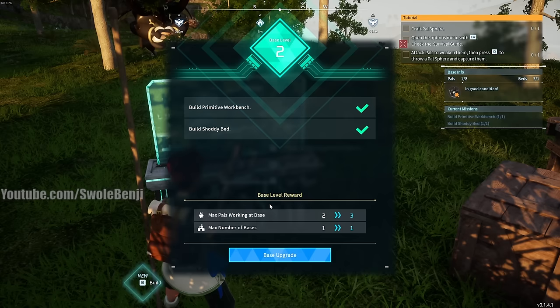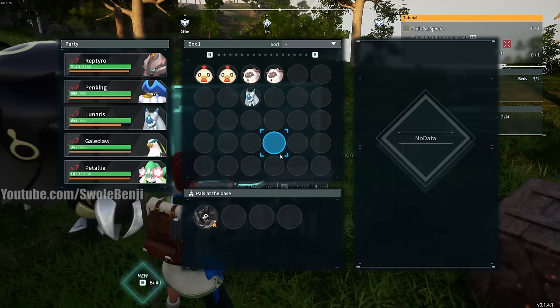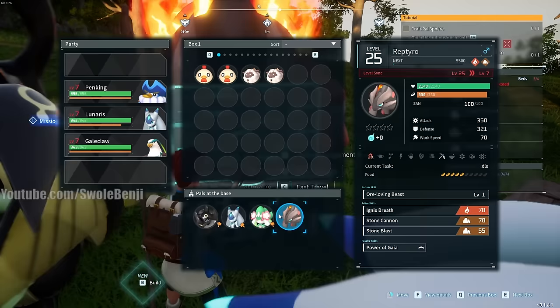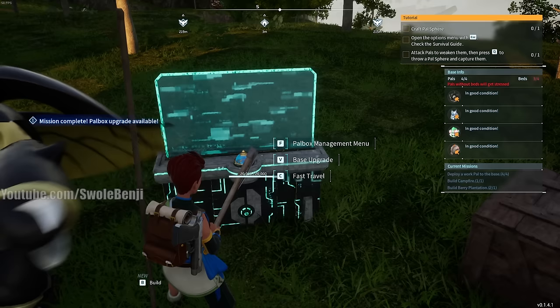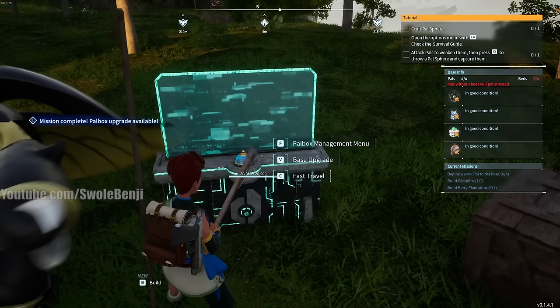Go to the pal box and upgrade your base. Hit base upgrade multiple times - you'll need to deploy work pals to the base as part of the requirements. Open the pal box management menu and assign Lunaris, Patalia, and Reptero to base work. Keep upgrading until you need to build the pal gear workbench and statue of power, but you're not leveled enough for those yet so go adventuring first.